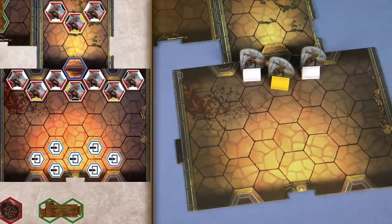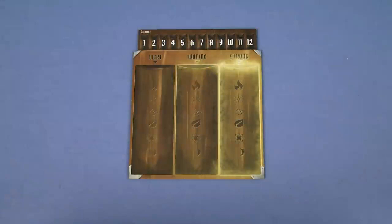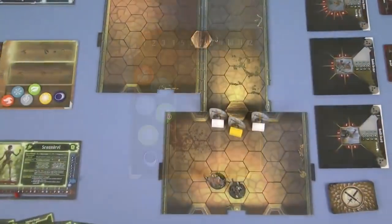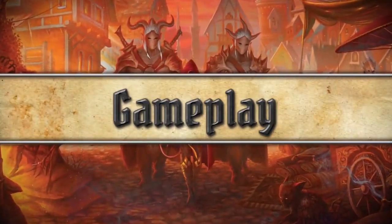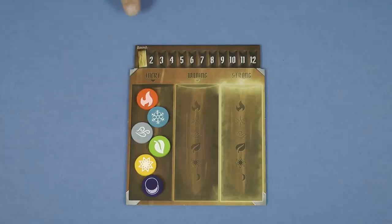Then the heroes are placed on any of the spaces indicated in the scenario book. Place the element infusion table nearby, and place all elements in the leftmost column to indicate that they start off inert. This completes the setup and you're now ready to play the scenario. A scenario consists of playing one round after another until either the group succeeds or fails. Some scenarios contain a limit on the number of rounds that you have to succeed, which is tracked on the top of the element infusion table.